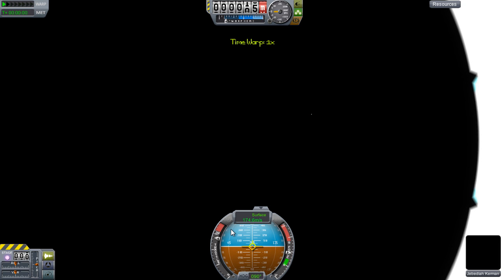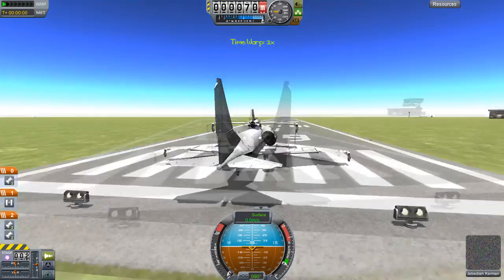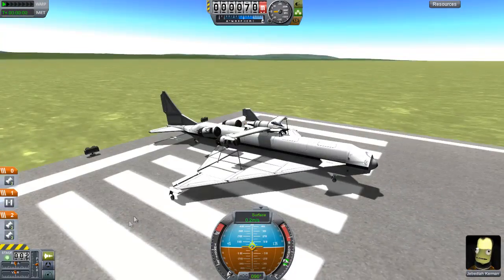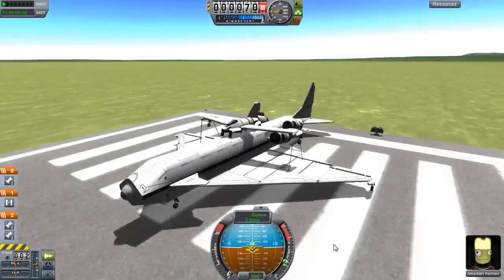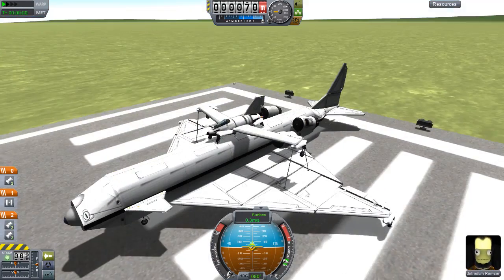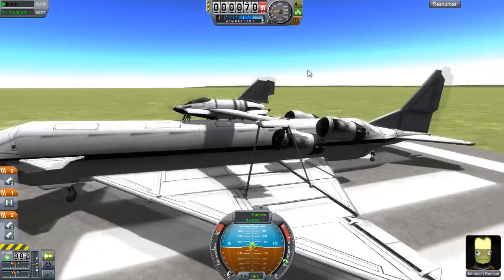Someone asked for a carrier plane, and someone submitted a carrier plane — whether they were the same person or not, I'm not entirely sure, but I don't think they were. This is a carrier plane submitted very recently by Potca. It's got a lot of parts. The way it works is basically you have this big plane, and you have a small little plane on top of it.